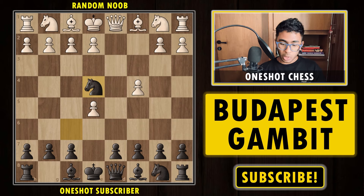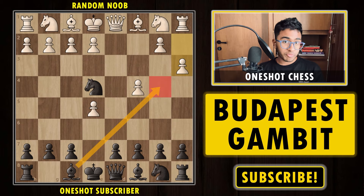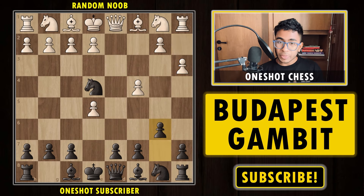Now let's discuss what happens if your opponent plays the move a3. After a3, white is stopping the move bishop b4 check, which is pretty obvious — it is a good move. After a3, now it's time for us to set some deadly traps. We are going to play the move b6, and our idea is pretty logical: we want to develop the bishop via b7.